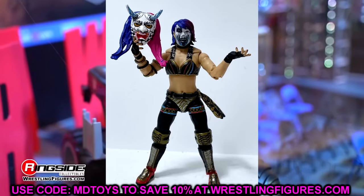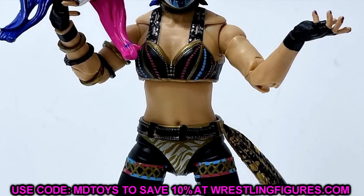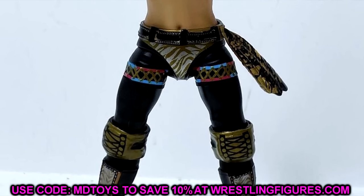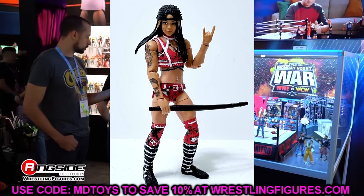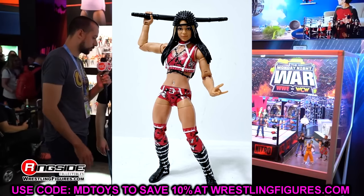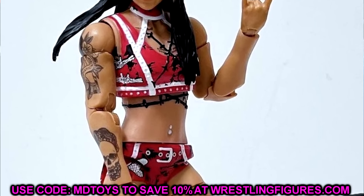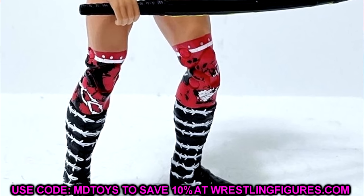We do have more WWE Elite figures coming in. I'm going to do a side-by-side of the render image compared to the image we got from the live stream — kind of a 720p webcam-sort of footage. The first Elite figure with clear posted pictures is going to be Cora Jade from Elite Series 107. This Cora Jade figure looks really, really good. I like the hair, the head sculpt, the tattoos, and she's got a new black kendo stick. This is actually a really phenomenal-looking figure, and women's figures have improved immensely.